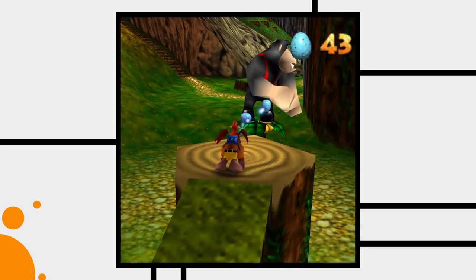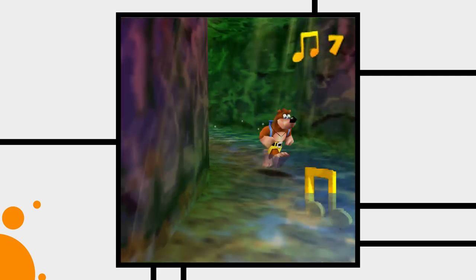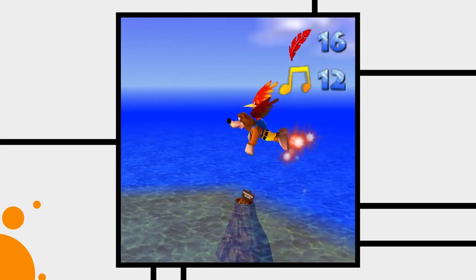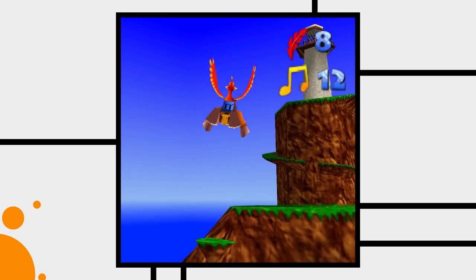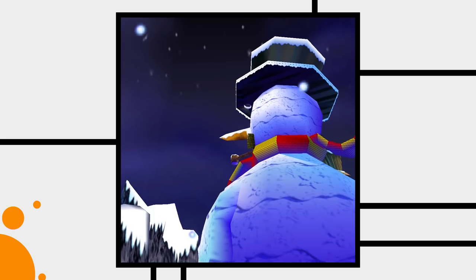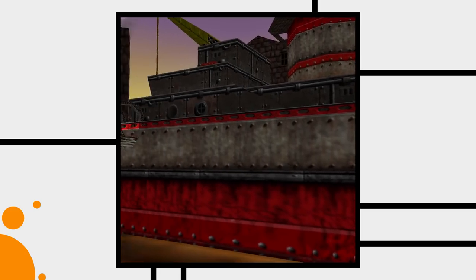In order to deconstruct the worlds I want to talk about three aspects: the structure of the levels, their size, and the actual gameplay with which they are filled. First, let's talk about structure. The first thing that stands out in Kazooie's world design is that they are all structured around a single huge and easily noticeable point of interest. Treasure Trove Cove has the lighthouse at its center, Clanker's Cavern has Clanker, Bubblegloop Swamp has the crocodile head, Freezeezy Peak has the snowman, Gobi's Valley the water pyramid, Mad Monster Mansion the mansion, the ship stage the ship, and Click Clock Wood has the tree.